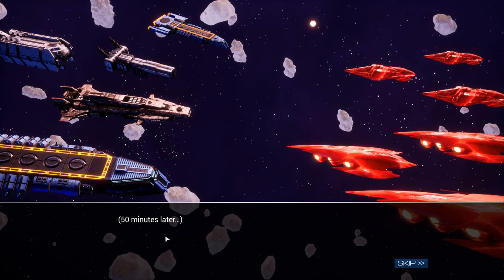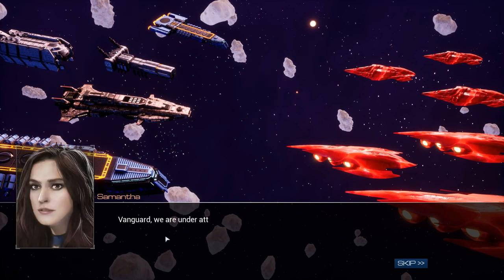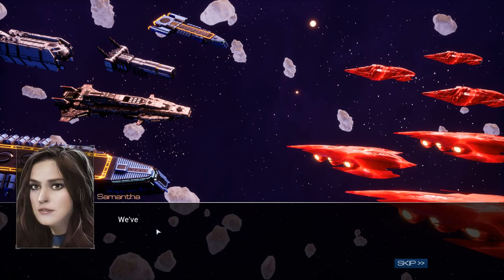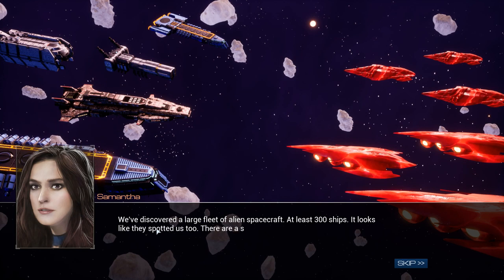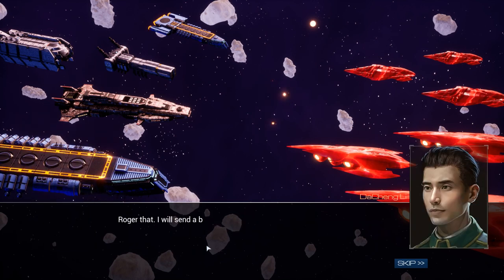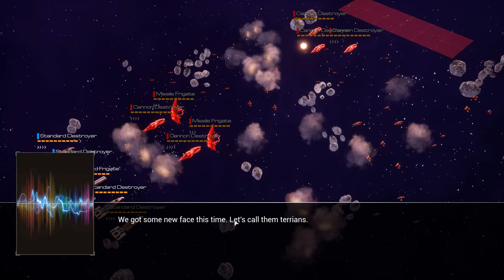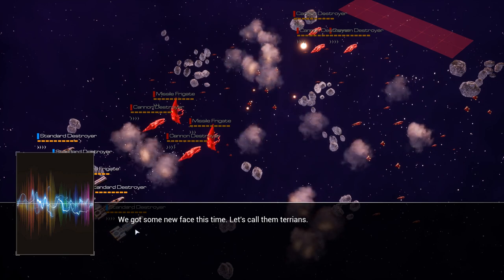50 minutes later - vanguard, we are under attack! Requesting support. You didn't see that coming? Report your situation - you've discovered a large fleet of alien spacecraft. Just take two hours to report it, no problem, while you're getting killed in the meantime. At least 300 ships! A small group is moving to surround us now. Roger that captain - I'll send the battleship to your position immediately. Try to get as close to the Vanguard as you can. This is actually a really fun mission because all you have to do is get to this objective. You just pick one ship and go there - everybody else can just be left to die.